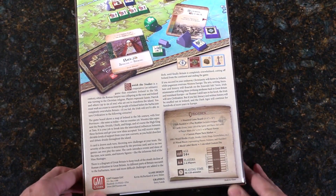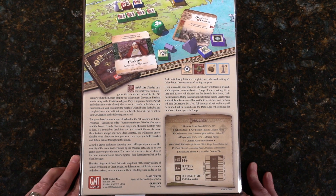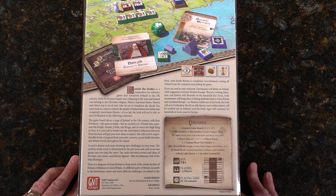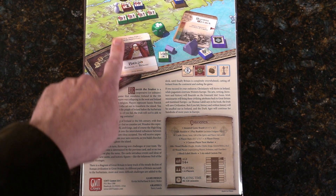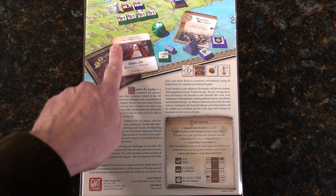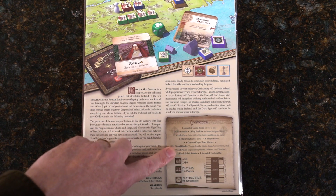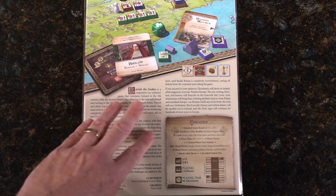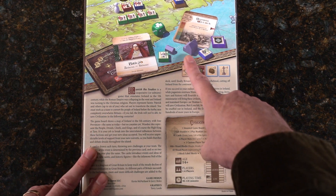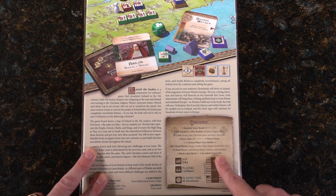Let's look at this box. GMT's really brought up their artwork on the back of the box. If you're picking this up on the shelf, you can see the beautiful work done on the cards, the angle on the map, and you have blocks and a pawn and just some very interesting tidbits. You get a feel for what you're playing. The complexity level for solitaire is maxed all the way to the top.